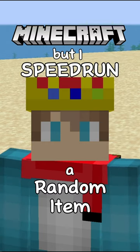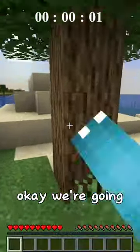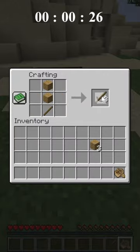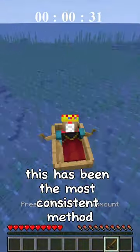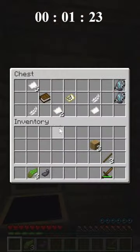Minecraft but I speed run a random item, and that item's gonna be a written book. Okay, we're going. This has been the most consistent method - kill a squid along the way, we're looking for a shipwreck. Shipwreck - okay, okay.